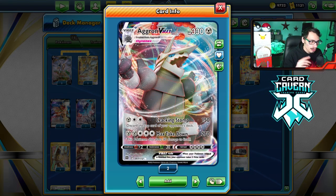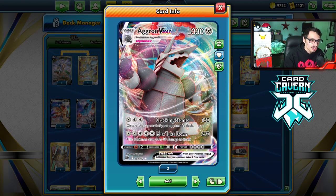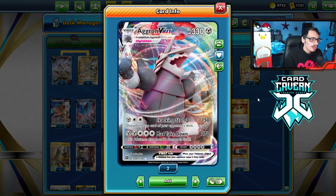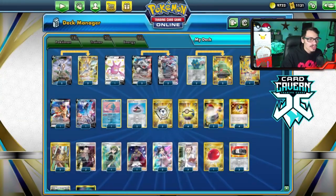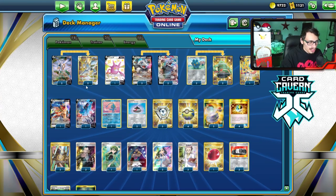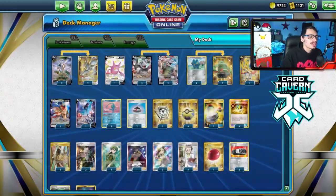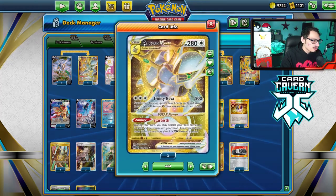With Choice Belt you're able to two-shot VMAX Pokémon if you already have Double Turbo Energy on it. The second attack, G-Max Takedown, requires five energy which isn't too hard. I'm pairing Aggron with Arceus VSTAR — we can use G-Max Takedown for 270 damage, and with Choice Belt and Leon we can one-hit KO other VMAX Pokémon. It's a metal-type deck featuring Zacian, the new Zamazenta V, and Bronzong for energy acceleration.